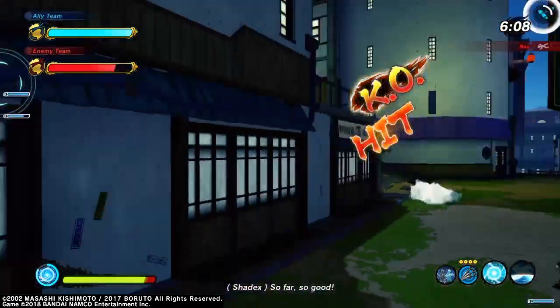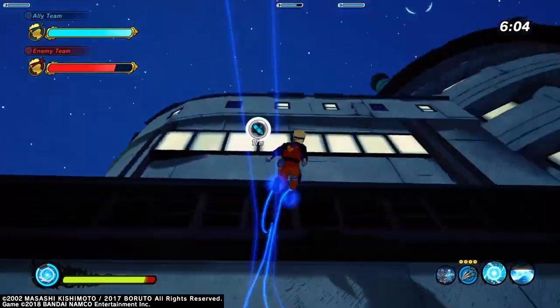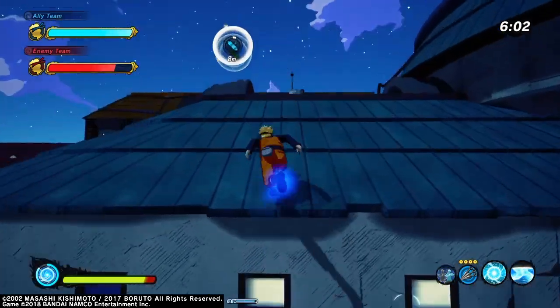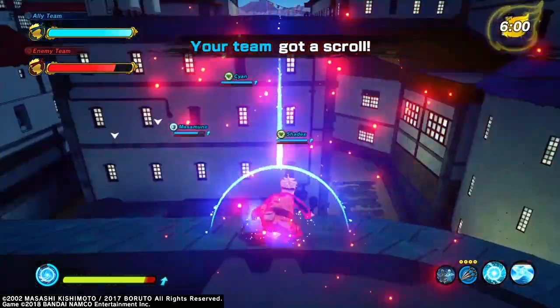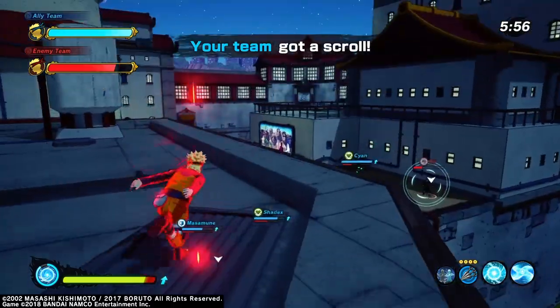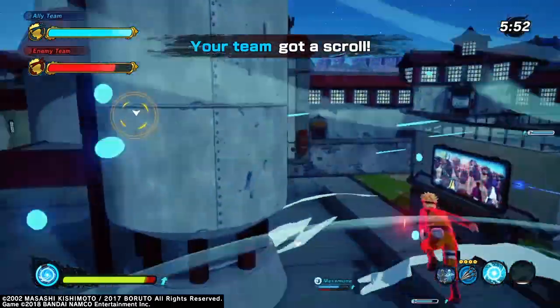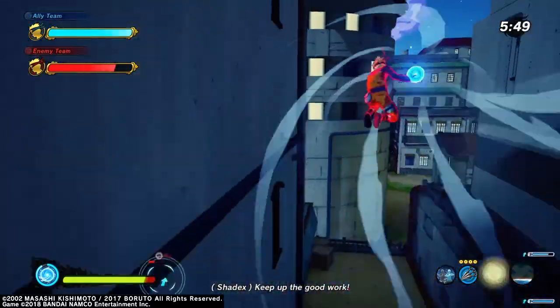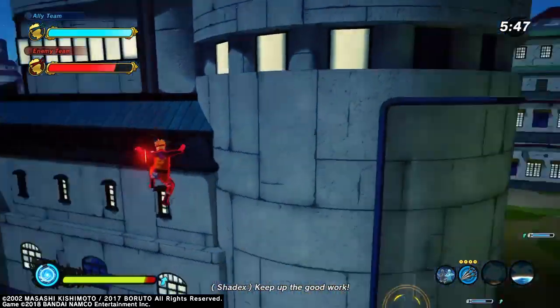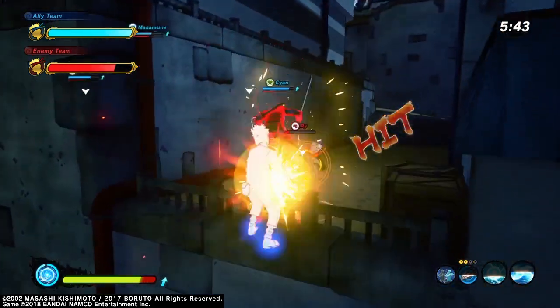Anyways, let's get into the video. Right here as I collect this scroll, I thought I activated nine tails mode - nine tails cloak or Kurama key cloak, whatever you want to call it - because of the red aura and the red effect. I thought a tail was forming right here because of the headband and how it's having the effect of the red aura.